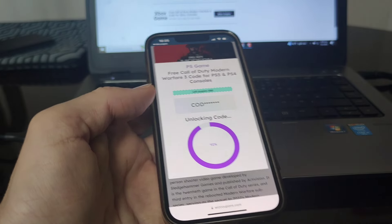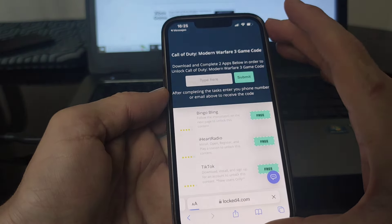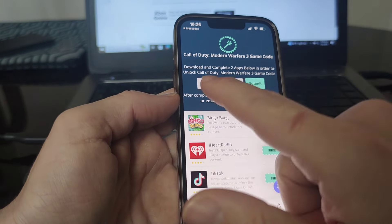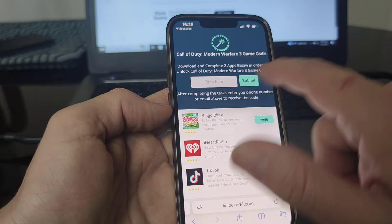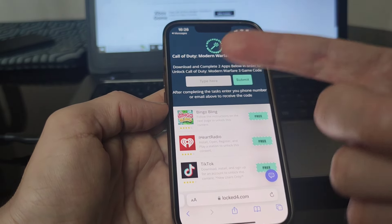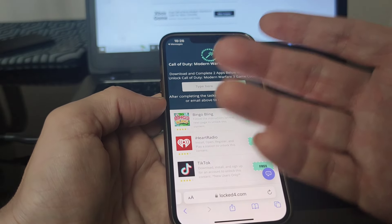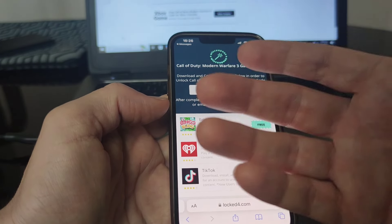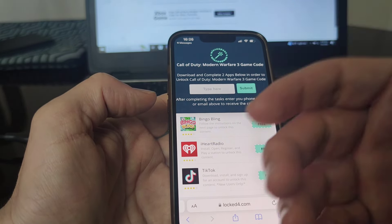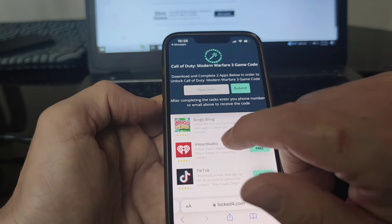What's going to happen next is it will redirect you to another page where you need to complete a small task in order to unlock the code. Pay attention to the description at the top — it says download and complete two apps below in order to unlock the Call of Duty Modern Warfare 3 game code. After completing the task, enter your phone number or email to receive the code. If you want to get it by phone number, put the country code first — for example, plus one for the United States, plus 44 for the UK, and so on.